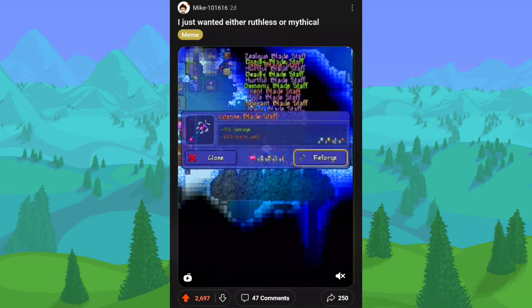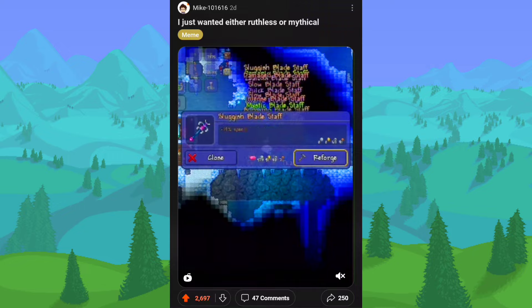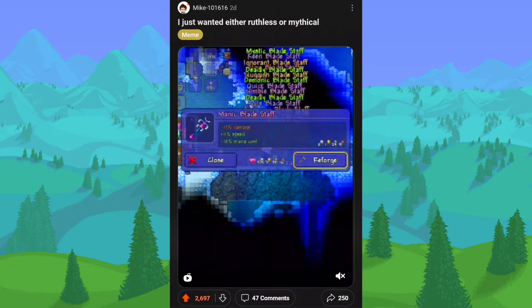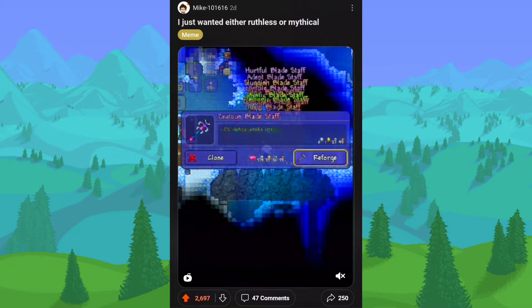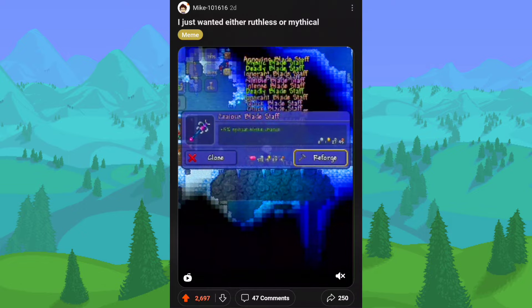Someone just wanted either ruthless or mythical on their reforge and got nothing but bad prefixes. I guess they're just unlucky. That's why people always joke online about how the goblin tinkerer is just stealing your money — he's practically scamming you. You could have a pretty decent accessory, pay him money to make it better, and then he'll just break it and give it back to you. It's pretty much just a scam sometimes.